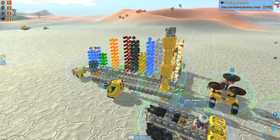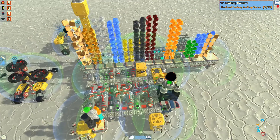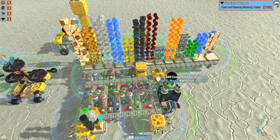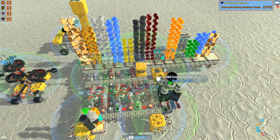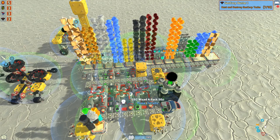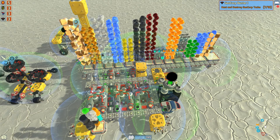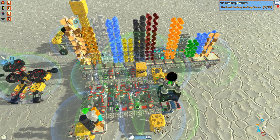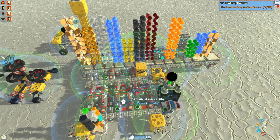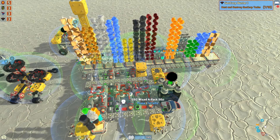What else did I do to the base? I added two more component factories, because the other day I was having a lot of issues. As you can see there's a silo here, and that was because resources were coming onto this conveyor belt for no reason and just going around in circles. So I put that silo here just to see if there were any resources that didn't need to be there — and it filled right up.